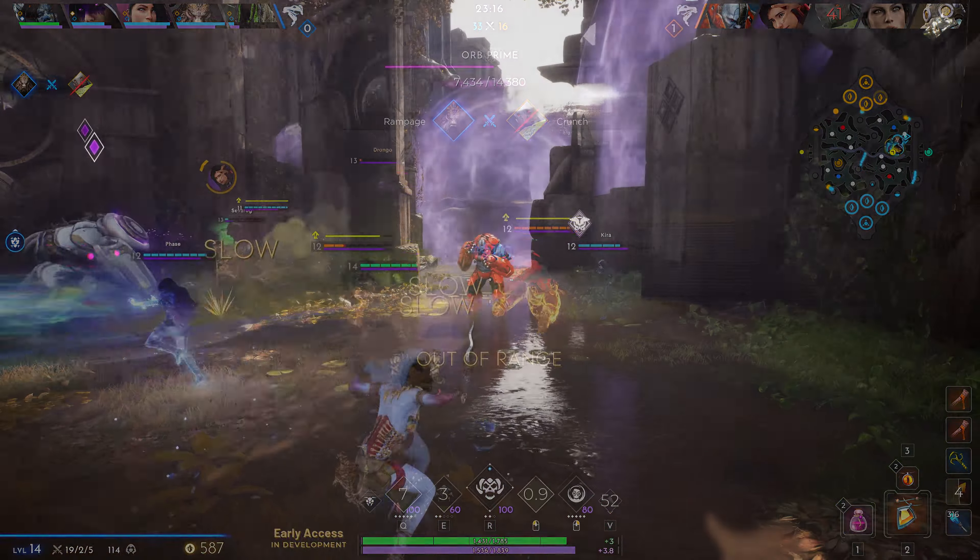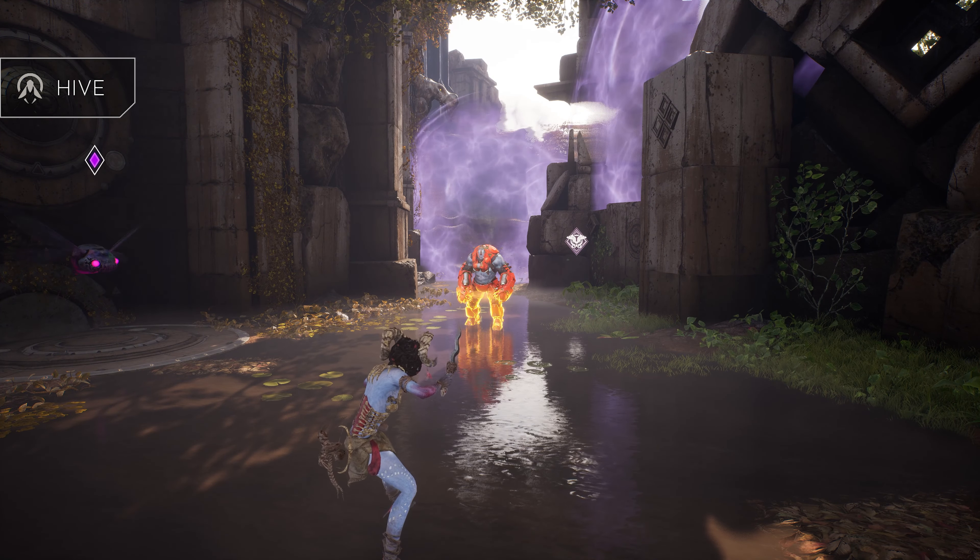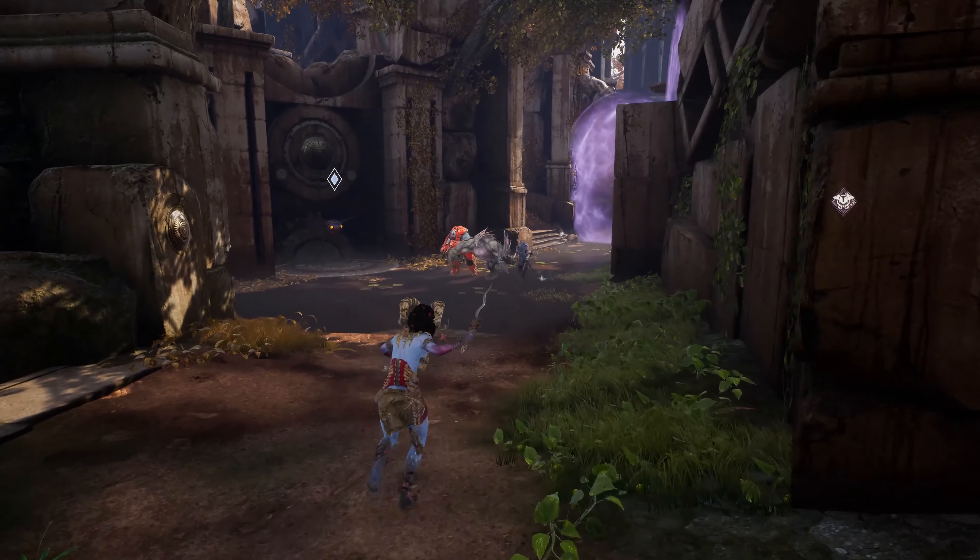Hive is Moragesh's primary ability. Moragesh throws a Bug Hive that explodes, dealing magical damage and slowing any enemy targets hit.